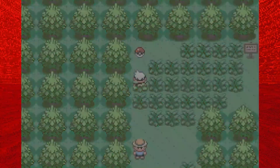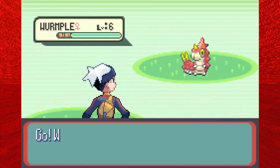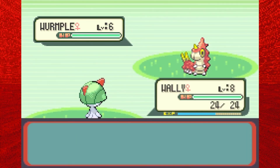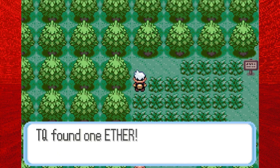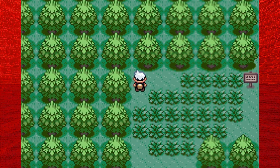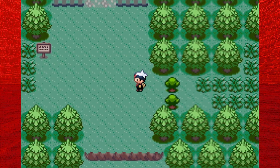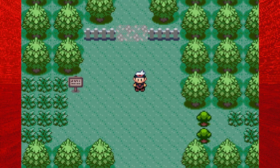Let's grab the Ether up here, if I wouldn't run into a freaking Wurmple. Come on, at least give me something cool like a Shroomish or a Slakoth - we've been seeing Wurmples since Route 1. Let's grab the Ether, and just ahead is the exit to the Petalburg Woods. Just to the right are some Cut trees that we won't be able to get to until after we defeat the first gym, so don't worry about them for now.